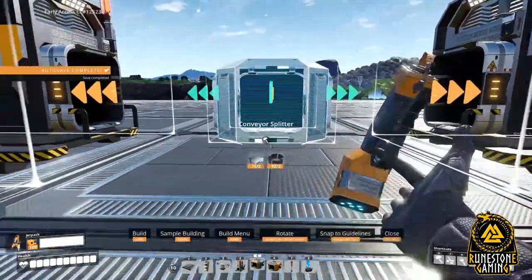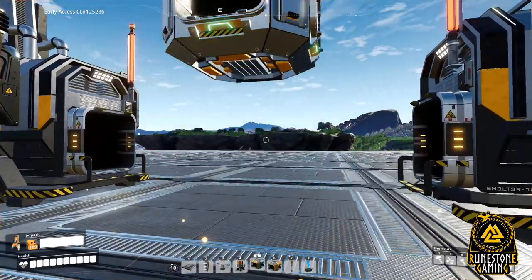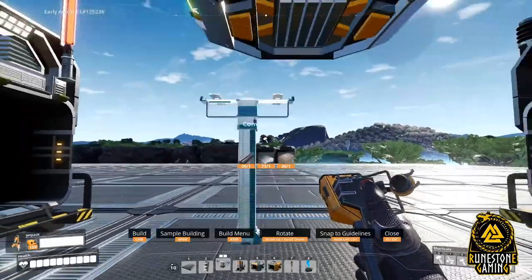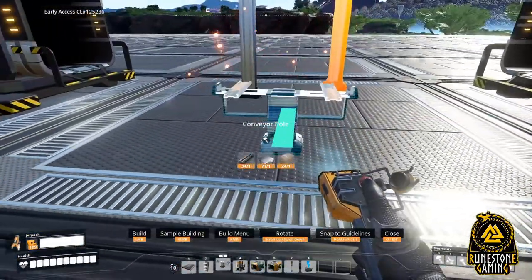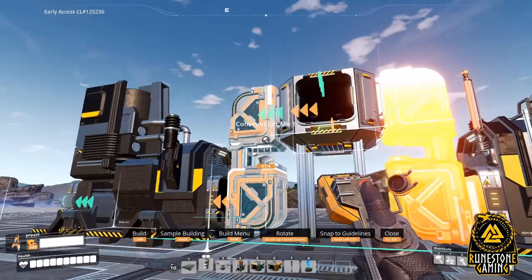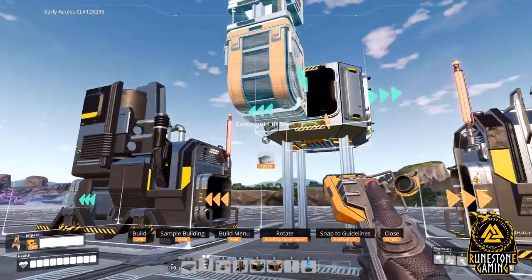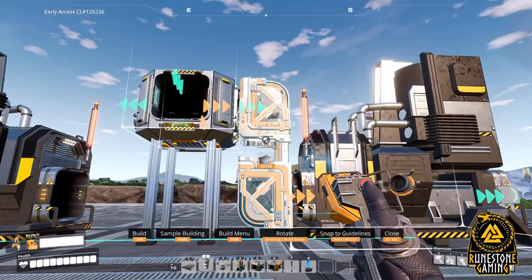Continue by placing another smelter on the opposite side, with both inputs facing each other in the same manner as before, making sure to place on the edge. Next, it's time for the inputs. Begin by placing splitters three high in the middle between the two smelters, making sure the output from the splitters is facing the input of the smelters. Then remove the first two splitters. If you want to make it look more realistic, drop some conveyor supports down and raise them up into the splitter — gives it an appearance that it's supported. Next, place a lift from the machine to the splitter. Note: if you place a lift from the splitter to the machine, you will not have room to place the lift. This is because if you place a lift from the splitter, it must account for the little accordion piece. But if you place a lift from the machine to the splitter, you won't need the accordion piece.